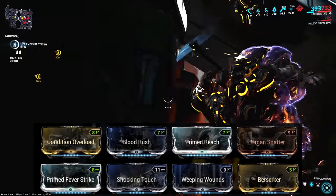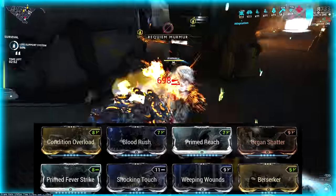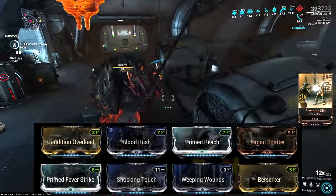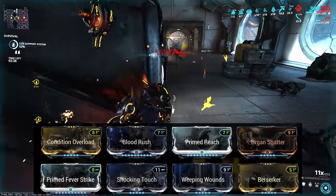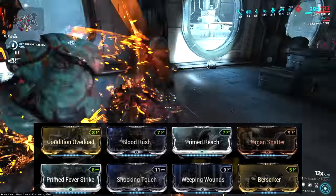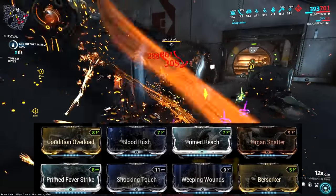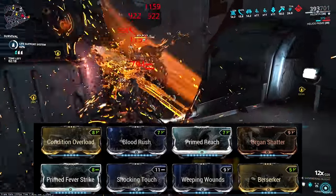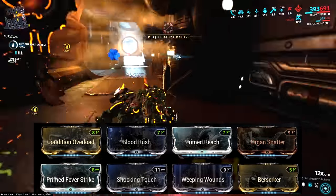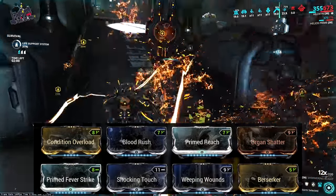Admittedly there is a window where Prime Pressure Point is better than Condition Overload — it's that window where Prime Pressure Point is still one-shotting enemies. However, when a weapon with Prime Pressure Point stops one-shotting, CO takes over and actually kind of runs away with it. When armor is involved, that's not a particularly large window. At higher levels when you're not one-shotting, literally every stance has one or more forced procs spread between its combos. Many of these actually have two or three, meaning there's always one or more procs added into your Condition Overload stack.